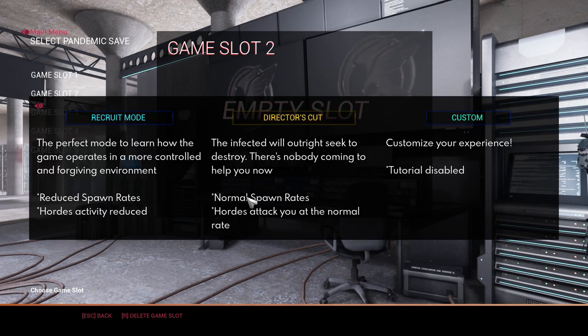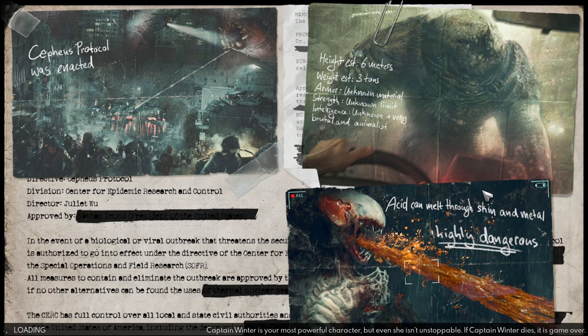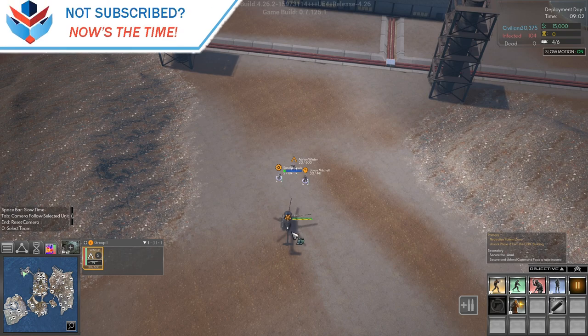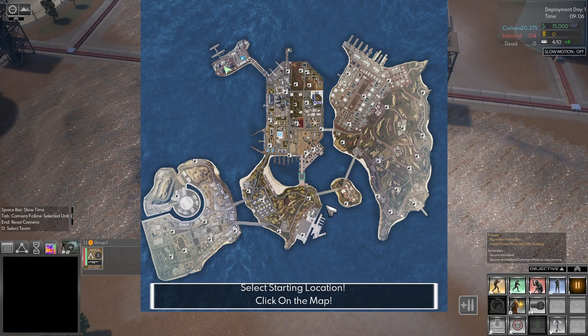We'll play the open world directors cut and skip the intro. Let's see how this goes and what the engineering core can bring to the table. We're gonna slow down — we're certainly gonna get in the chopper and lift off. Where are the infected starting? They're starting there and there — interesting, so there are three areas. There's also infection down there, damn that is nasty. There's blood infection everywhere.